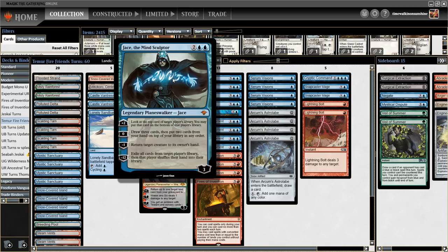And finally we have good old Jace the Mind Sculptor. He plus twos to either scry one or fate seal, zeroes to brainstorm, minus ones to unsummon, and minus twelves to basically win the game. Jace is the most consistent source of card advantage, but it is kind of hard to get him to ultimate because he starts at a lowly three loyalty and working up to twelve is a little bit difficult.